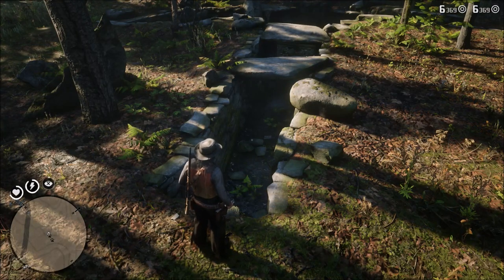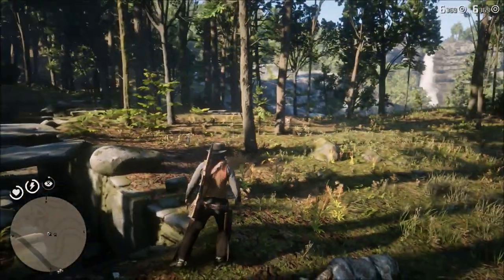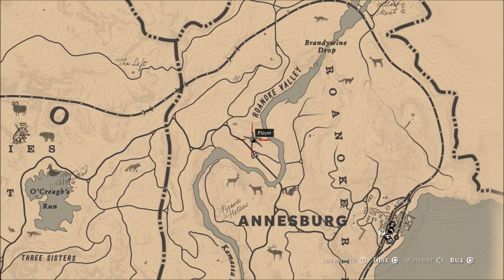What is going on guys? Grave here. Welcome back to Red Dead Redemption 2. Today I'd like to show you the location of the Viking Helmet and the Viking Axe, which is located in this rock tomb northwest of Annisburg.